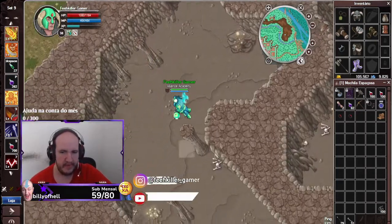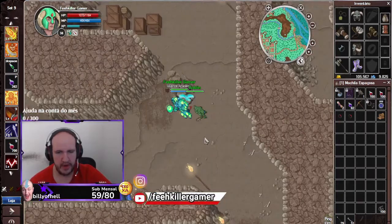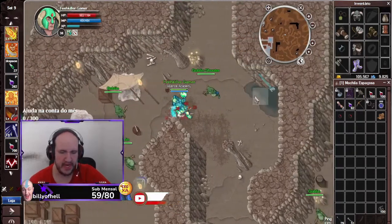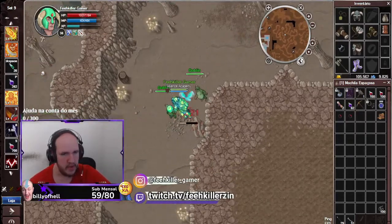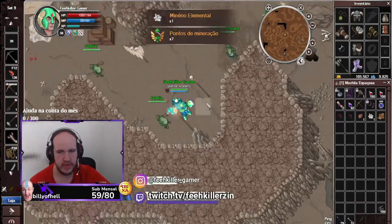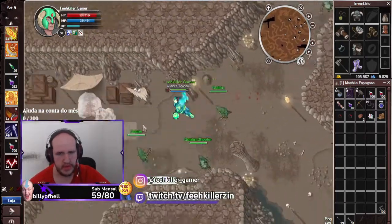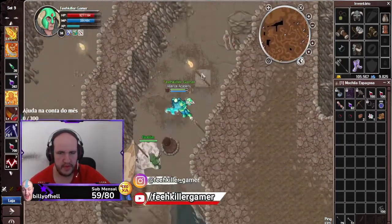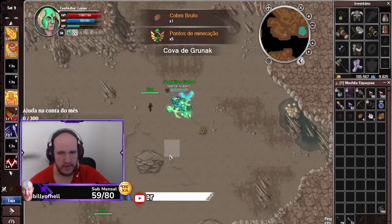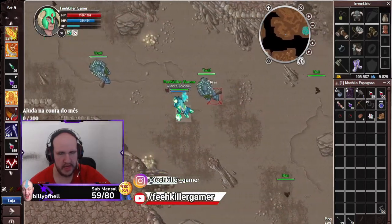Se não tiver, providencie urgentemente. Pra ganhar umas pilhas de ossos a gente tem que encontrar umas pilhas de ossos pra ser ativada a quest. Então só seguir o caminho. Vou deixar o vídeo aí acelerado pra vocês. Pronto, descemos. Agora a gente tá nos Trolls. Galera, já vou recomendar vocês farmarem dente de Troll.